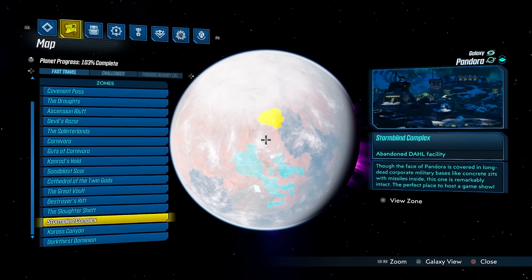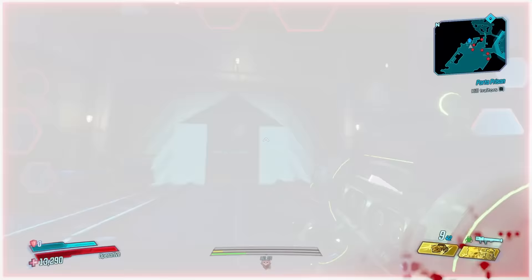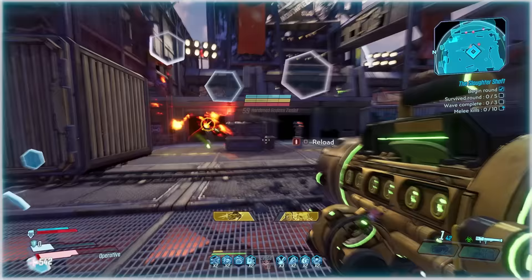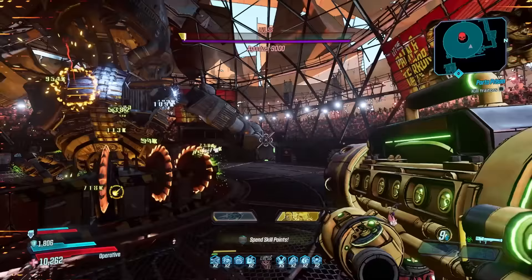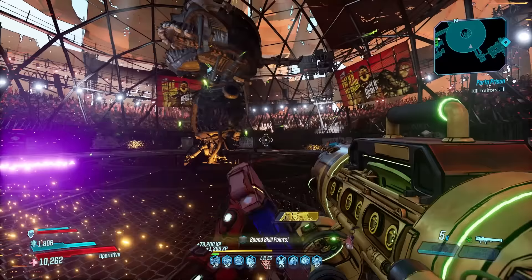The second best XP farm for Zane is the Slaughter Shaft, the base game arena at Conrad's Hold on Pandora — an optional side quest where you fight waves of large groups of badass enemies. If your build isn't optimized you could have trouble, but using the clone and drone build you can wreak havoc. Just remember to swap places with your clone often to heal both of you. You can also farm the Agonizer in Guts of Carnivora on Mayhem 6 or higher with a strong corrosive weapon like the Sandhawk, and farm yourself a Backburner launcher.